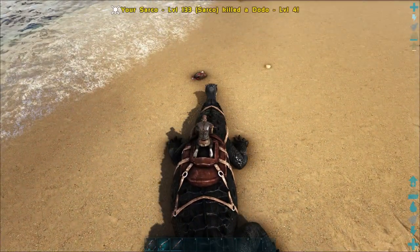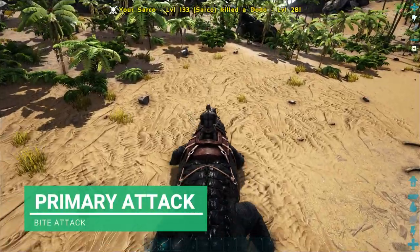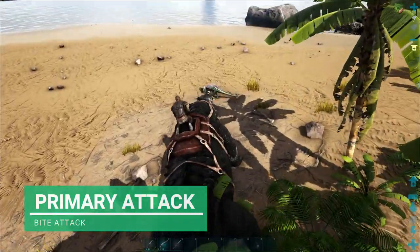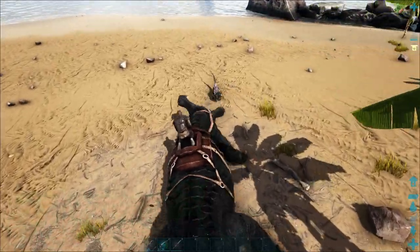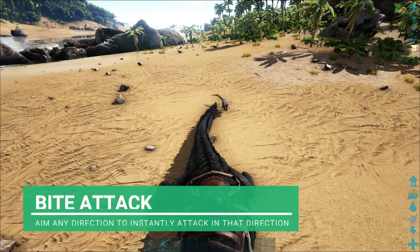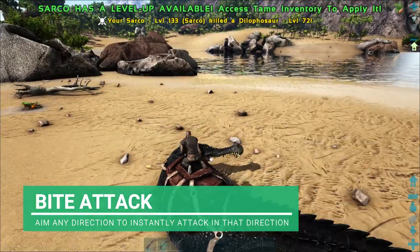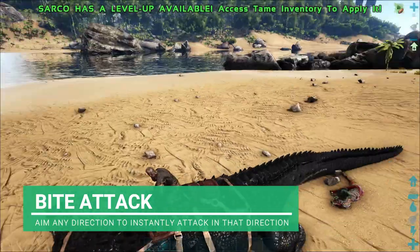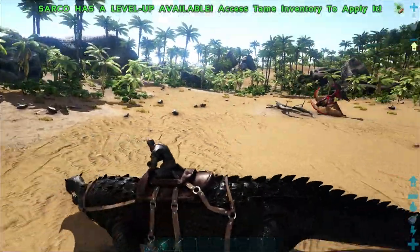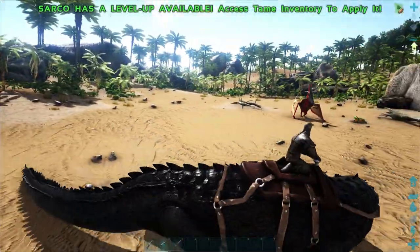The Sarko does have three attacks. One is your primary attack, where you use those giant razor-sharp teeth to bite whatever you need to. The good thing about this is if something's attacking you from behind and you use your primary attack, you do a nice little jump back - and it doesn't matter if they're at the side of you or to the right of you, you can use this and it'll snap to that creature. So anything trying to surprise you from behind is dead meat.